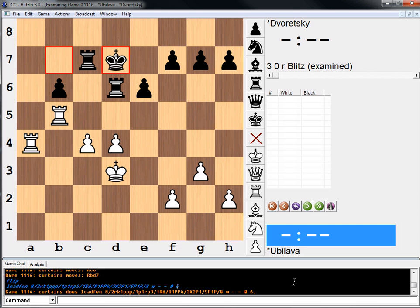Let's just double-check one more time. If Rook a6, Rook to c6. Rook b4. Rook to b7 looks forced. And then... I don't know. Is it c5, King c7? He's holding on somehow.